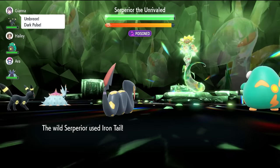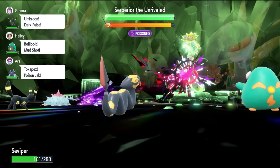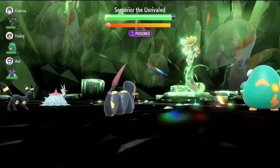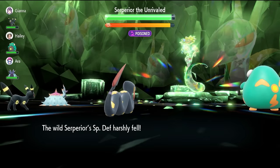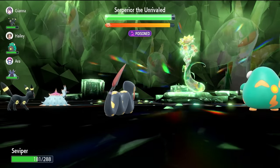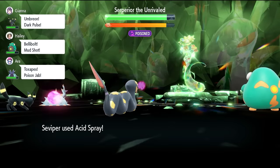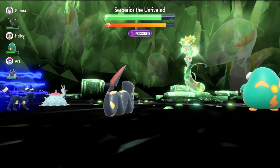Then turn 2, it's very straightforward — go for an Acid Spray. We're going to go for 3 Acid Sprays over the next few turns. And then once it's down to minus 6 Special Defense, we'll be able to Terastallize and go on from there. That will take the Superior down to minus 6 Special Defense, making sure those Sludge Bombs are hitting as hard as possible.